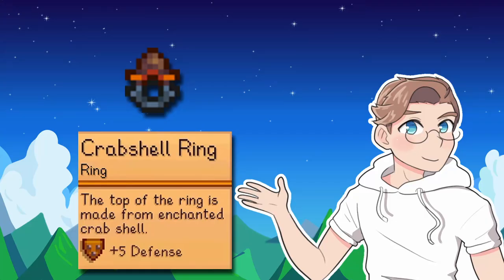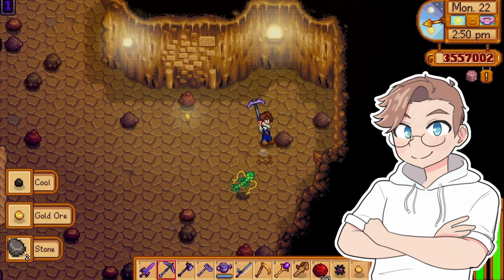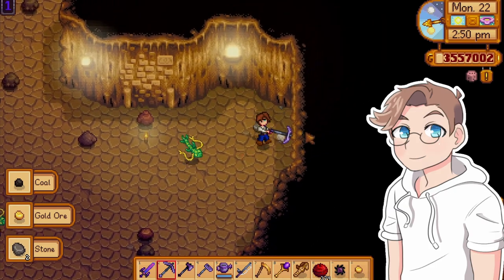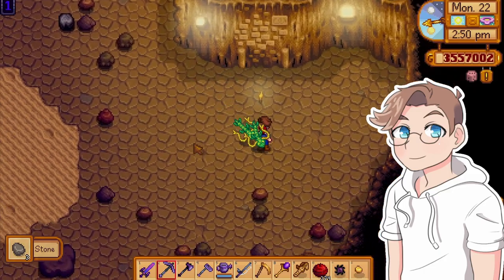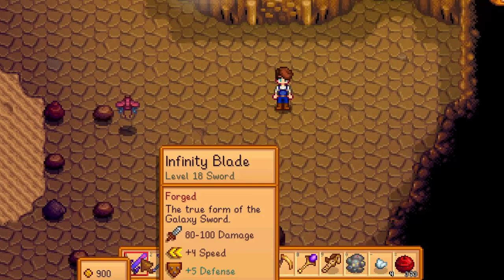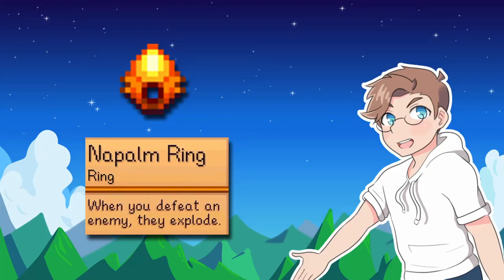The top of the ring is made from enchanted crab shell! The crab shell ring increases defense by 5. It's not flashy, it's not gimmicky, but extra defense is awesome. The only reason it doesn't get full marks is because there are lots of other ways to increase your defense that don't use up a ring slot — like food, enchantments on a weapon, boots, etc. Crab shell ring gets an A.